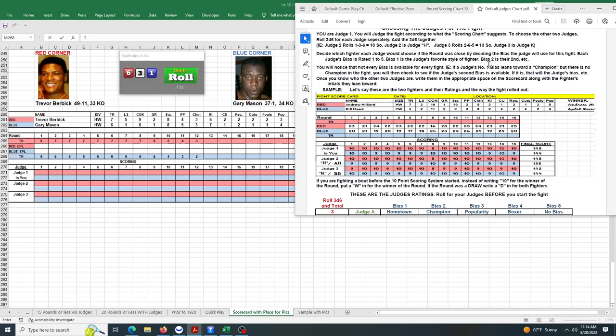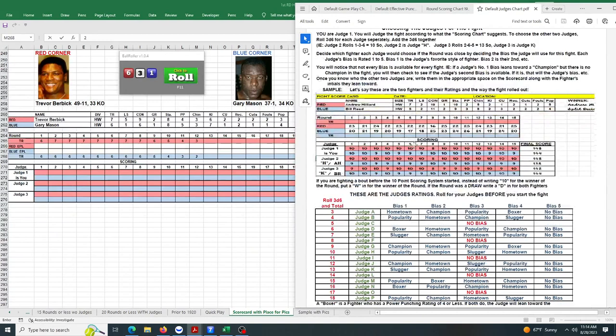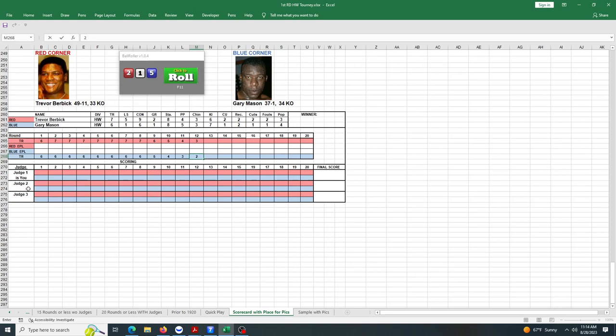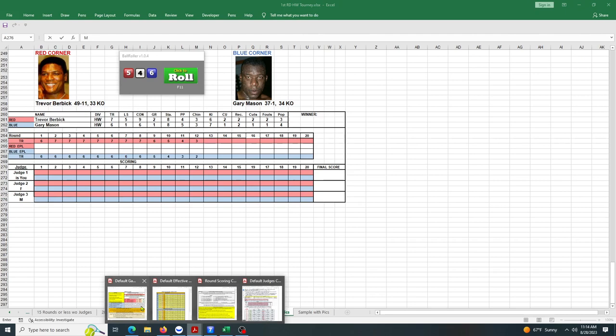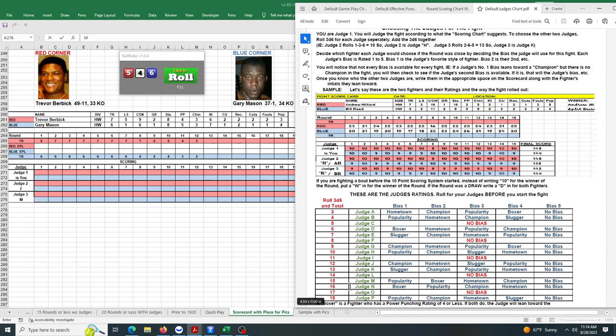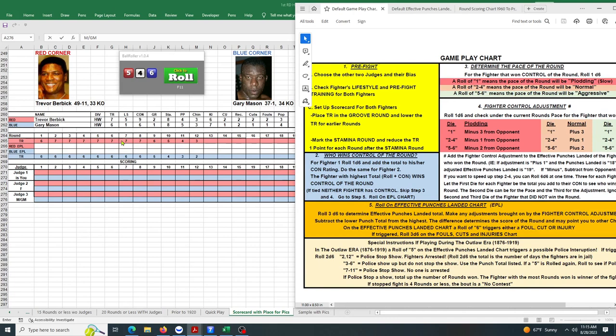Now we set up the judge card. We roll 3d6 and add them together to get the judges. First roll we get an 8 — that's Judge F, no bias. Then we roll again and get 11-15 — that's Judge M. His bias is popularity fighter going to merit, so the bias goes to Mason. We mark the stand-around round as well.